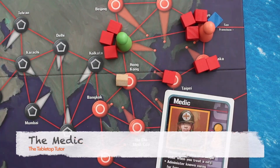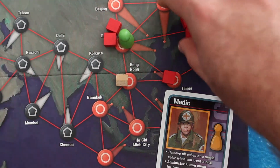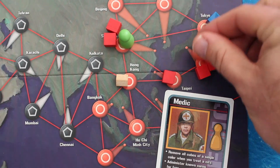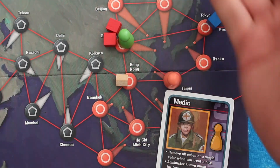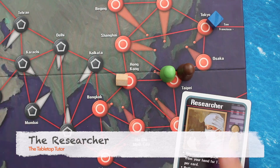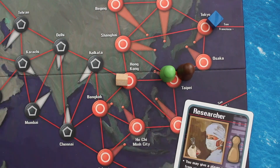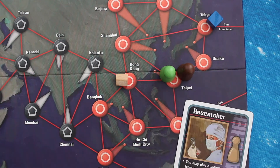The Medic normally removes all cubes of a single color when performing the treat disease action, rather than just one cube. In addition, if the cure is known, when the Medic enters a city, they automatically remove all cubes of that color as a free action. The Researcher can give any player any card as an action as long as the two players are in the same city — making the Researcher truly powerful when acting as the giver in a share knowledge action.